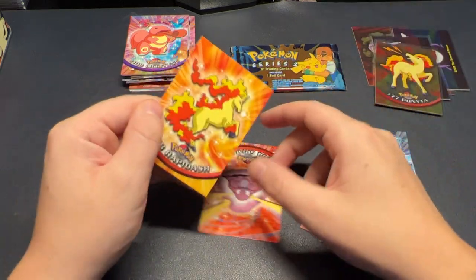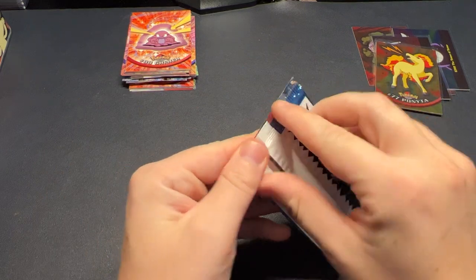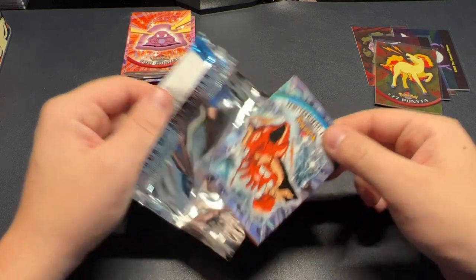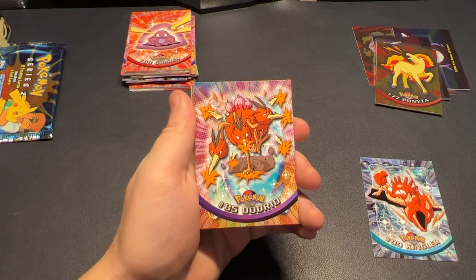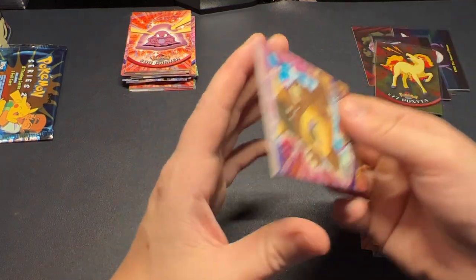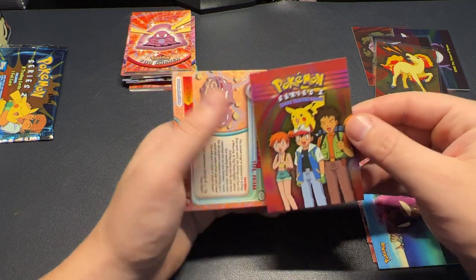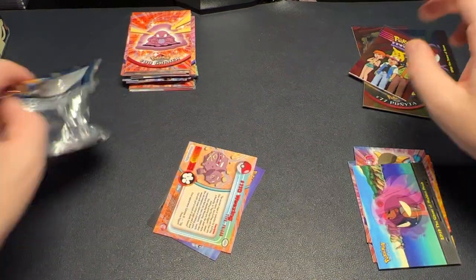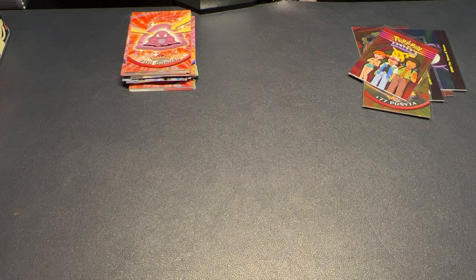We've got a Kingler, Dodrio — let me try to focus this a little bit better — Ponyta, Kangaskhan, The Ghost of Maiden's Peak, and our holo is a Series 2 Checklist — nice! I don't think we had any inserts in that pack. We also had a Weezing.